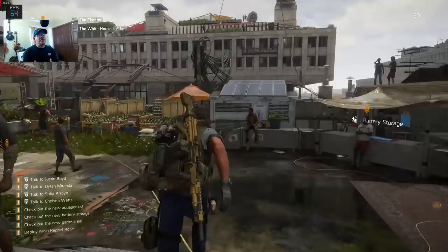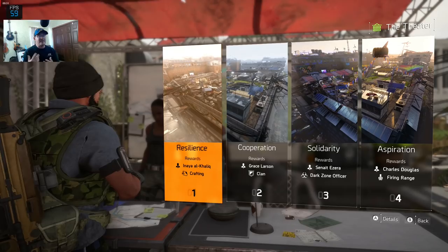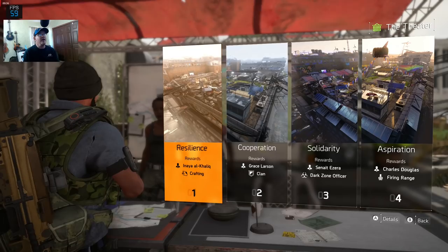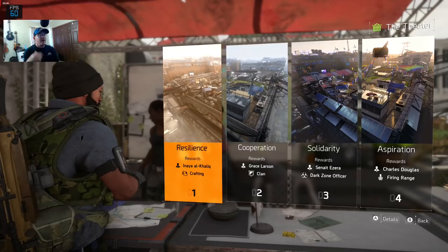Once you get there, you're going to have to build up the settlement a bit. All you have to do is complete main missions in order to do this. You're going to need to complete at least one main mission and that's going to upgrade the settlement. The reason why you need to do that is completing that one main mission is going to unlock crafting, so you'll be able to craft.